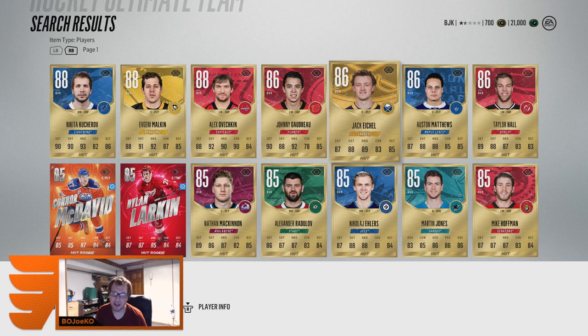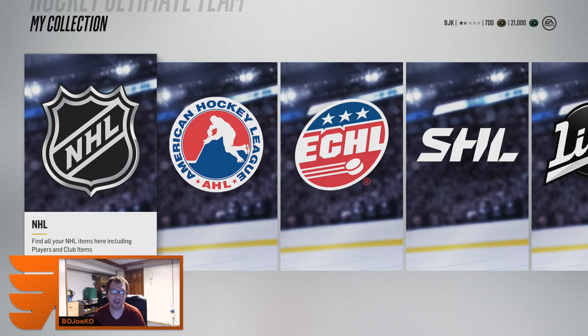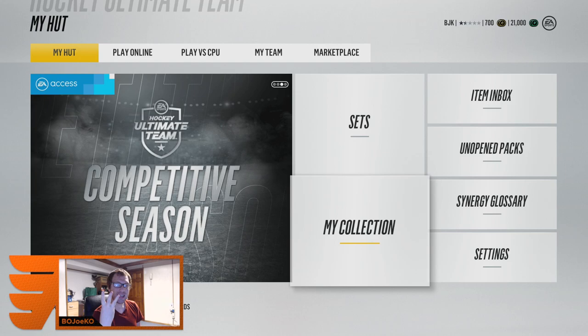Third line's probably gonna be super fast — McKinnon, Larkin, McDavid. Fourth line's gonna be quick too with Radulov. I have some pretty decent goalies: Martin Jones, Fleury. My defense is gonna look nice too. What a great way to start the first pack opening for NHL 18 — leave a like down below for the Russian trio. Make sure to like, comment, and subscribe — I'll see you guys next time. Peace!